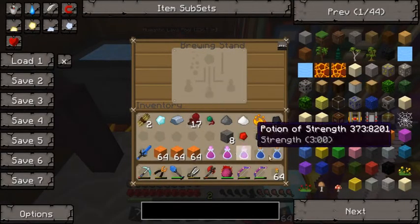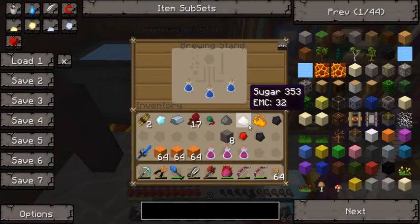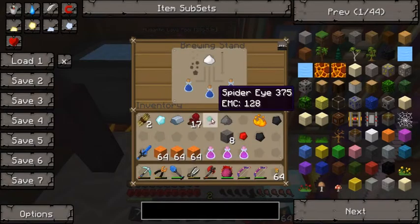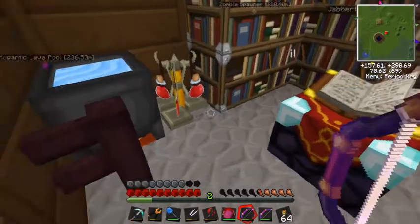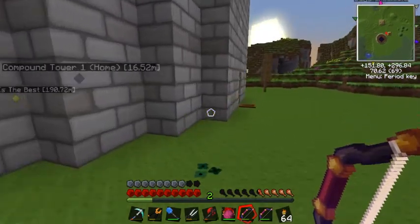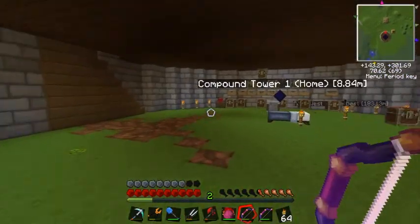There we go, potion of strength. And the last thing I want to make is a potion of swiftness, which you get from sugar. I also wanted to make some poisonous potions to throw at things, so another three there. Do I have a crafting table? I do not have a crafting table in here — that's rather embarrassing. We're going to have to use the one over in the tower, the project table.